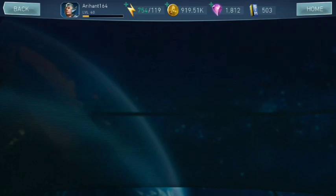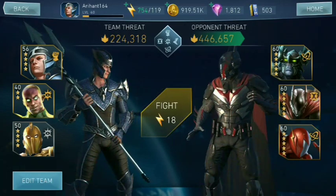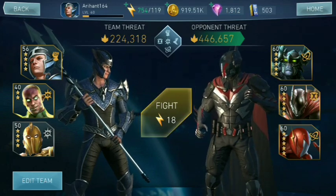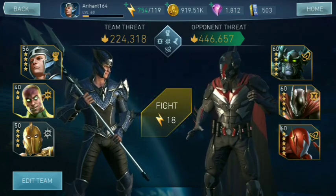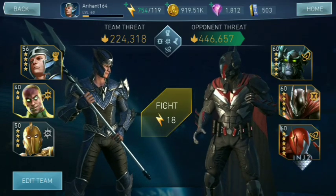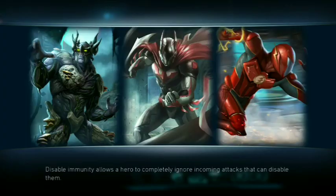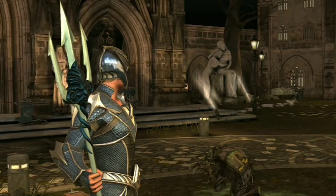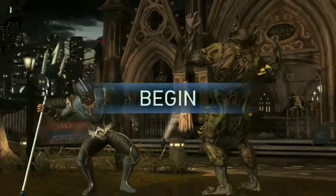So we're gonna click on this fight — it's a pretty high mission as you can see right here. What I recommend is bringing Dark Fate with you always, and one damage healer. My damage healer here is Atlantian Armor Aquaman. I'll be doing an in-depth video on him pretty soon as he's one of the best characters that can carry you to endgame and go into arena matches, and you can get him pretty quickly.